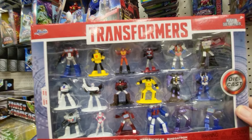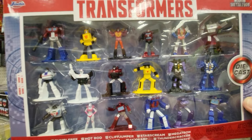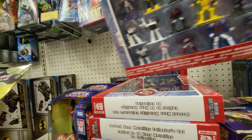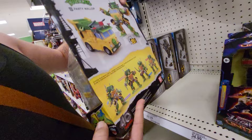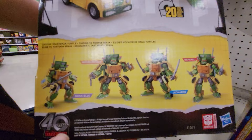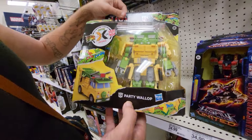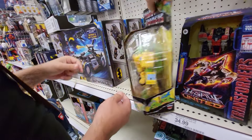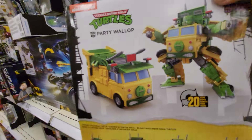Transformers Metal Figs — Nano Metal Figs: Optimus Prime, Bumblebee, Hot Rod, Cliff Jumper — there's a bunch of them. $19.99. Transformers Ninja Turtle — what? Transformers Ninja Turtle: transforms from a robot to a truck, and they have all four of them. This is by Nickelodeon. This is Party Wallop.